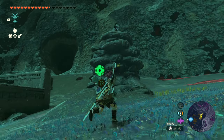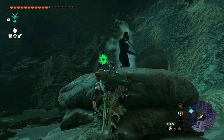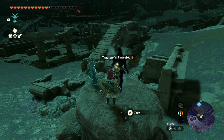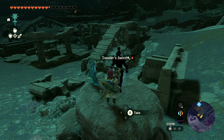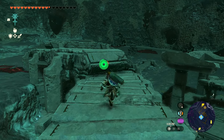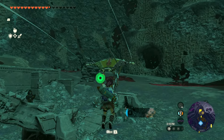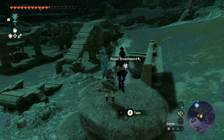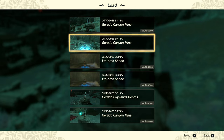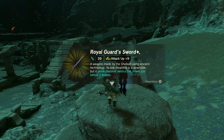Depending on what weapon type you're looking for, head to that particular statue. In this case, I chose the sword. Once I got to this soldier, he was holding a pristine traveler's sword — not what I wanted. So I loaded up that crucial save to try to roll for the Royal Guard's sword. I reloaded the save, the soldier wasn't there yet — perfect position. Heading over, this time it's a royal broadsword, still not what I wanted. Reload again, and ta-da — we got the Royal Guard's sword!